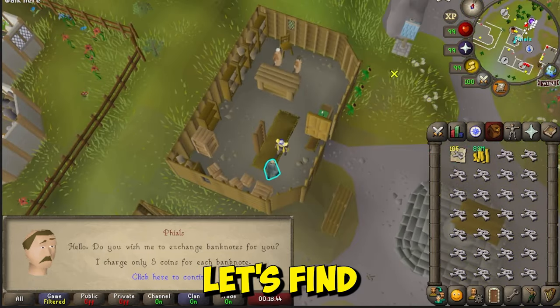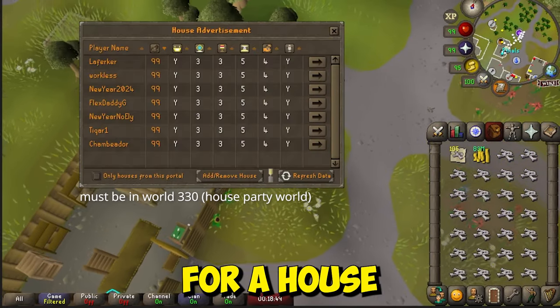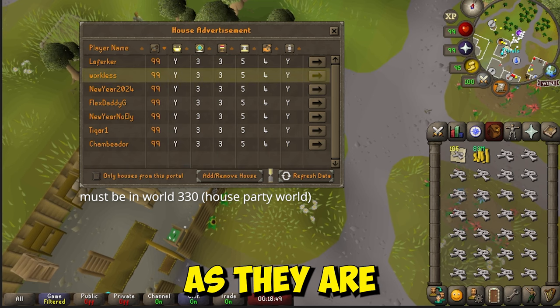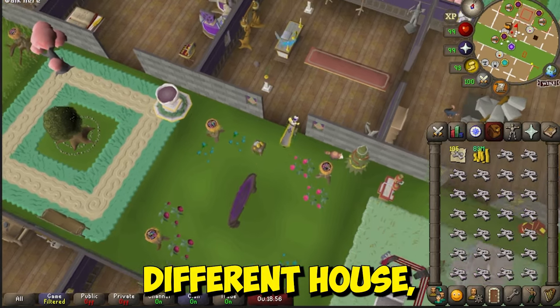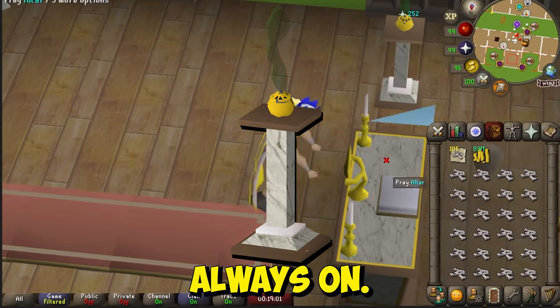Now that we're fully set up, let's find a proper house. View the advertisement board and look for a house with a Gilded Altar. I recommend going for a world list over here as they are almost always online. If you're going for a different house, make sure the Gilded Altar is located next to the portal and the incense burners are always on.